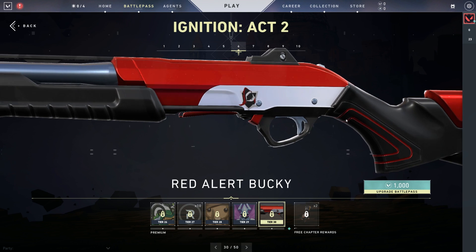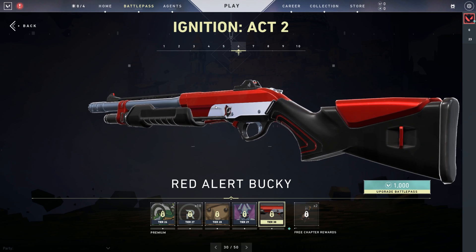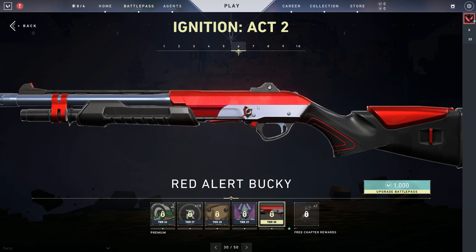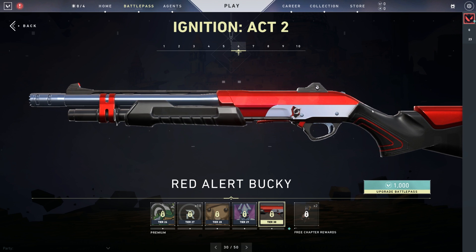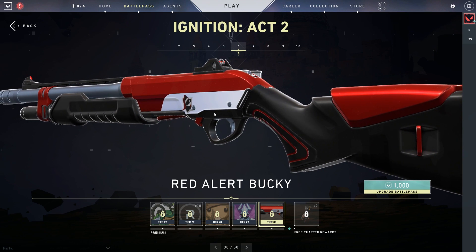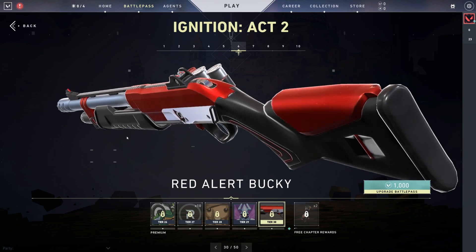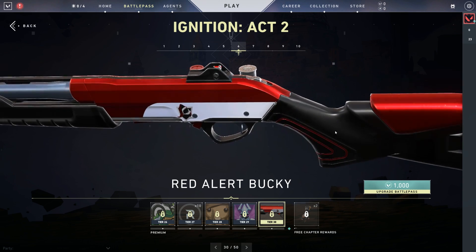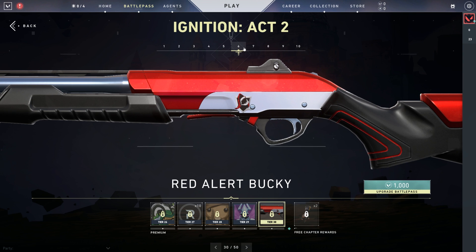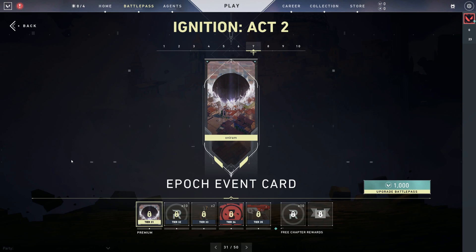As a person that doesn't really use a Bucky, this is the kind of thing I'll get along the way — completing the catalog of having different guns with the full collection of different styles. This looks amazing. I'm definitely going to be using this for Bucky plays — heavy armor and Bucky 1900, you can buy it when you lose a round.